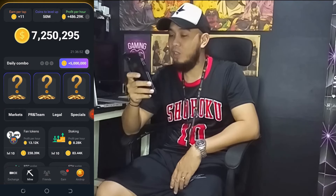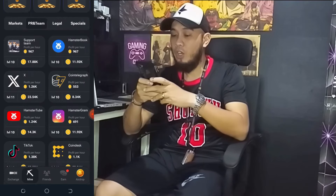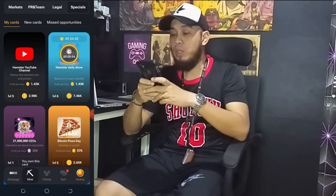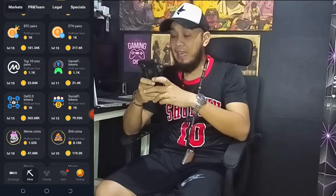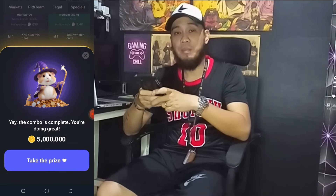How you do it is to click the question mark icon and find the card. For today, we have the Half-Star Daily Show as the first card, Licensed UAE as the second, and Long Squeeze as the last. And there you go — you have 5 million tokens.